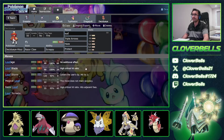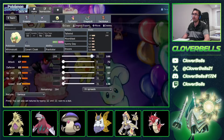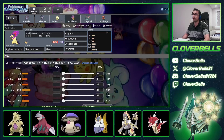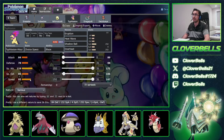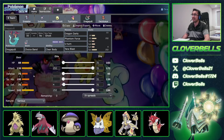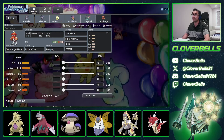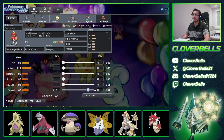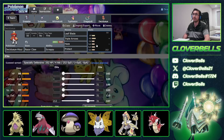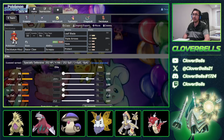For Decidueye, Adamant Nature, about 212 Speed — under Tailwind that outspeeds Dragapult, allowing you to hit it with Triple Arrows and Scrappy. That's also quite nice. One point in bulk, then the rest goes into HP or Attack for more damage. At the end of the day, we have what we need for the Psy Spam team. For Primarina, still going a little bit of bulk optimization. And the attack investment here: 36 EVs to optimize against Rillaboom's Grassy Glide just in case they use it against your Indeedee.